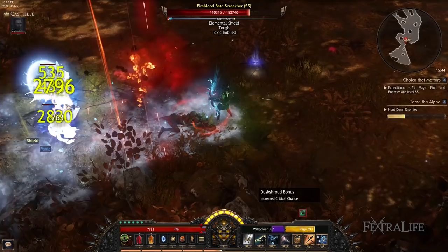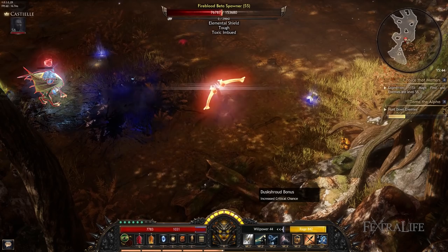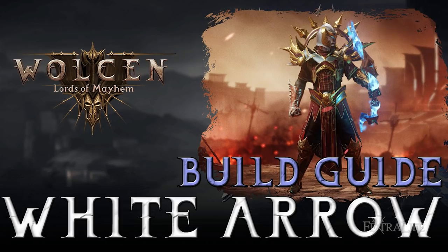In this Wolcen Builds guide we're going to be covering a Ranger build that focuses on the use of arrows and ice to freeze and destroy enemies from range. Wolcen has a complex passive skill tree, Gate of Fates, that can be difficult to figure out and many mechanics are not always easy to min-max. In this build guide I'll explain how to get the most from this build, so if you've been struggling to find a good Ranger build, then this guide is for you.